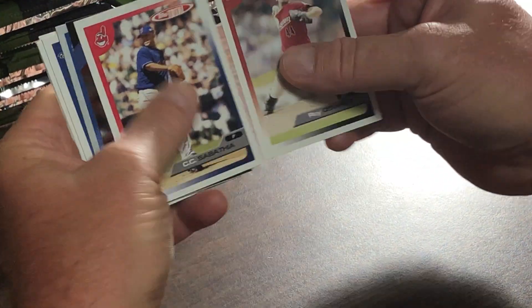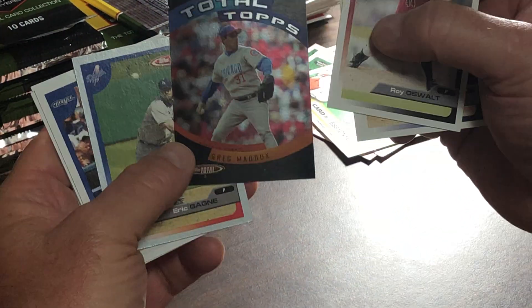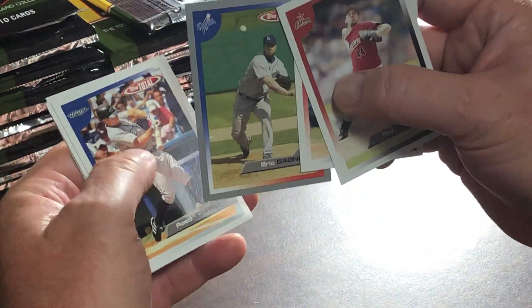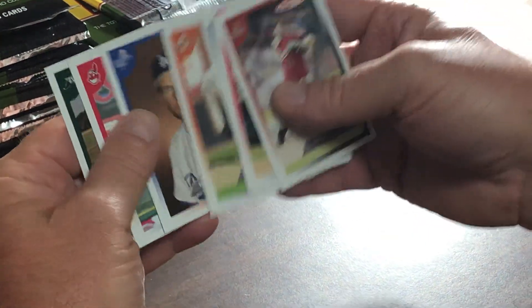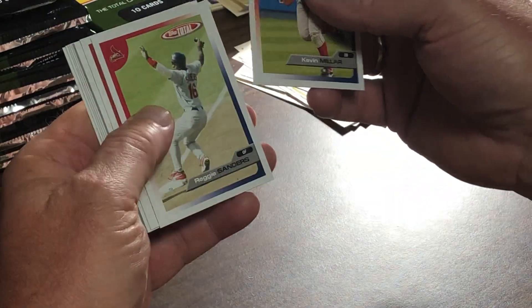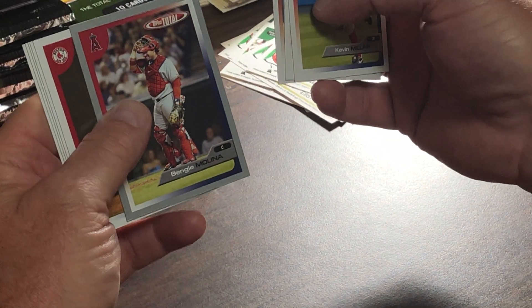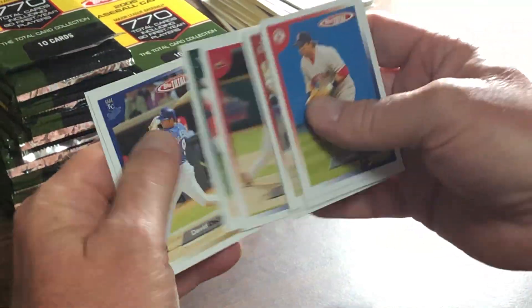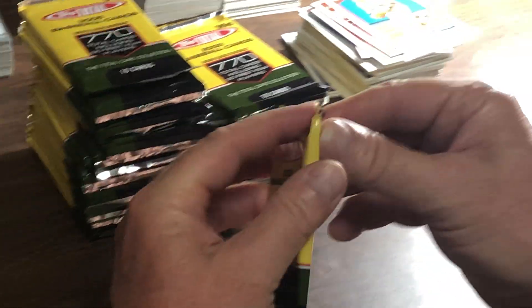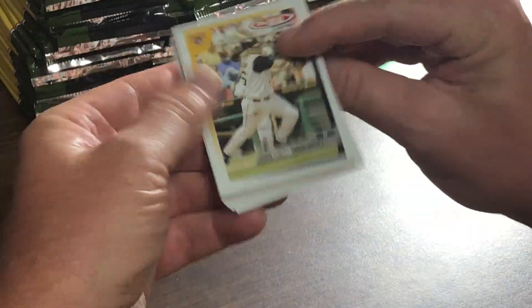So basically in this set there are eight printing plate cards for Buck Showalter — and for everybody else too. CC Sabathia there, Greg Maddux — nice card with the Cubs. There's Eric Gagne silver border. You would figure the odds of pulling one are about one in two to three boxes. There's a Benji Molina silver border. Basically when we're done ripping this we'll have ripped about three boxes, so we should see one — I would imagine, hoping.